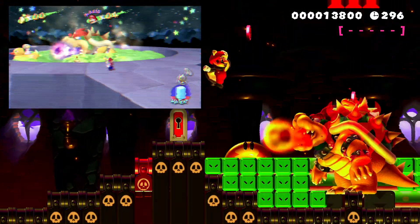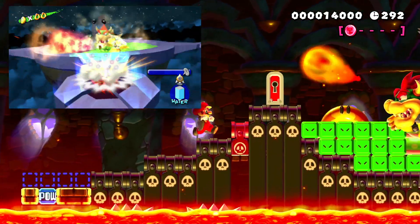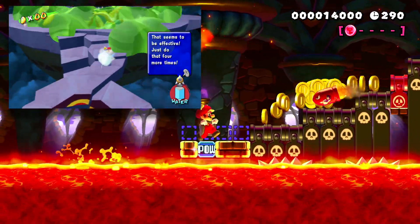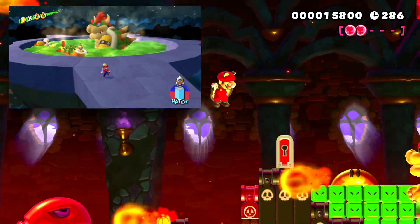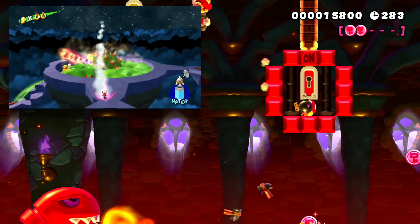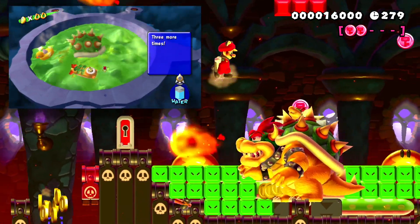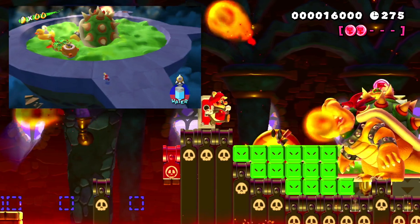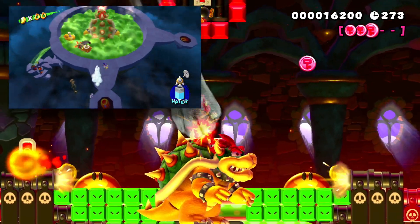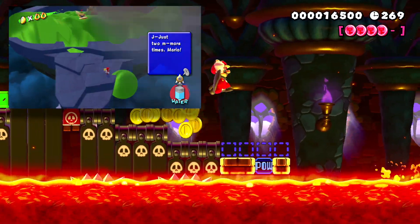Finally, we have the boss battle with Bowser and Bowser Jr. in a hot tub — yes, it was so weird when it happened in Sunshine, but this is really cool. Bullet Bills are chasing you like in the game, and you have to hit the ends of the bathtub to blow them up, making Bowser Jr. and Bowser fall down to the surface. You even have snake blocks looking like the green goop in the hot tub, and little bouncers like the floaties. This is just really well made.